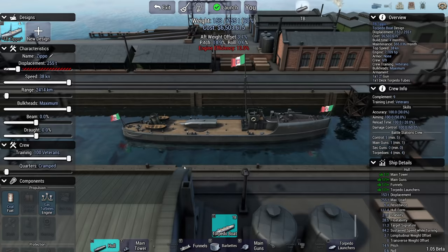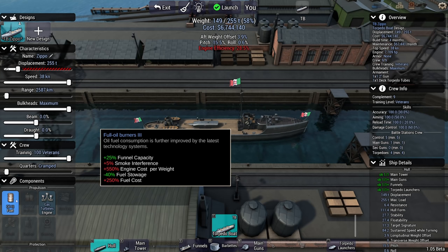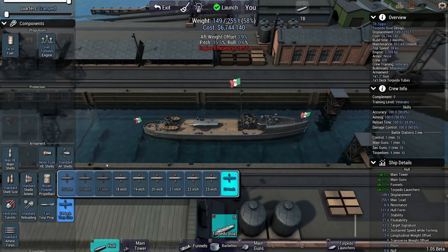Your engine efficiency is going to be absolutely atrocious because you cannot upgrade the boilers. As much as I have better tech, I cannot upgrade the boilers. But I can change to full oil burners and thereby make the engine efficiency at least a little better. What is so special about this ship? It's carrying a 24-inch torpedo tube. Normally you get the smallest torpedo tube here, which is 15-inch, but I gave this one a 24-inch torpedo tube.